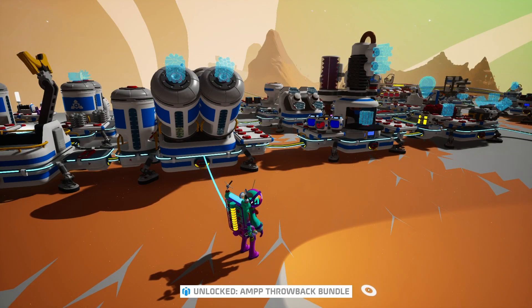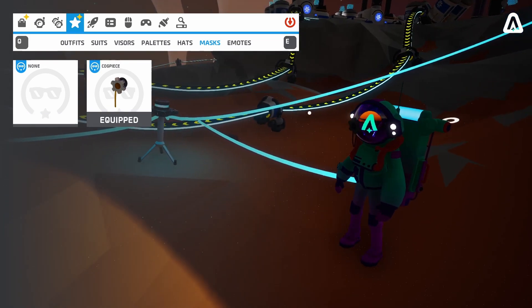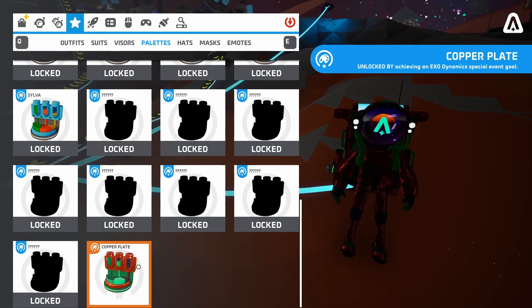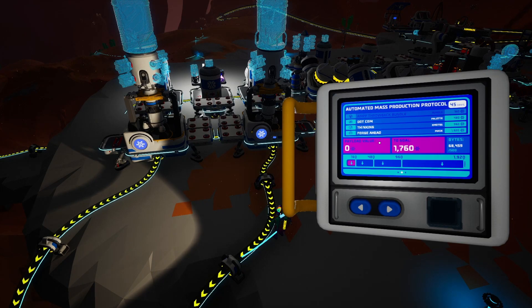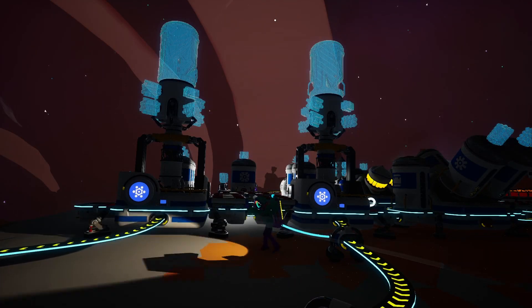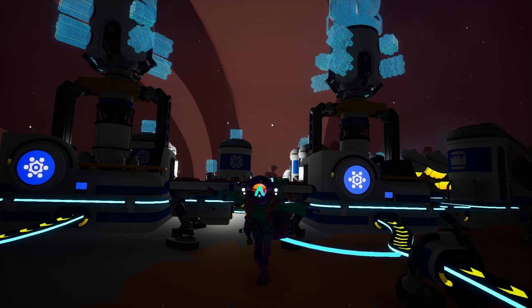We unlocked the AMP throwback bundle. We've unlocked a cockpit piece — looks pretty decent. I'll keep it unequipped for now. We've got a copper plate too — not gonna wear that for sure. Pretty basic rewards in the bundle, but it was the first prize. We've got 3 more to go. Next time we're going to be doing the .com challenge — we need 480 points, that's 320 more, double what we did this time. Don't forget to also leave a like and subscribe. Bye guys.